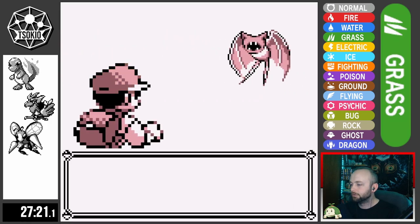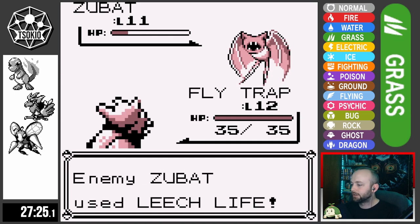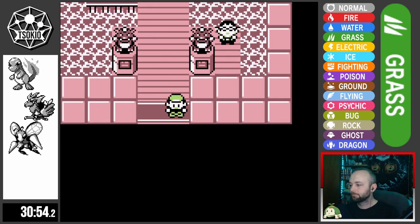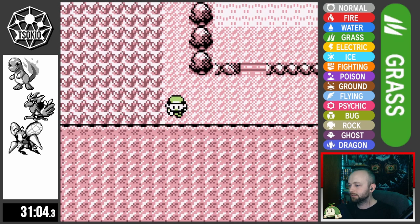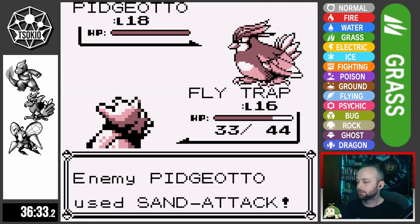I make my way through Mount Moon after facing some Zubat — they're a little bit of a threat with those Leech Life. I make it to Cerulean City, fight a swimmer for XP. I remember the Junior Trainer has a Goldeen that knows Peck, so I decide to train up a bit more to the west of Cerulean, and then face our rival, Pollution. I send out Flytrap to try to counter his flying plant, but unfortunately Pidgeotto uses several Sand Attacks and Flytrap just can't accurately Peck, and goes down.